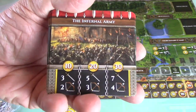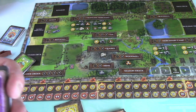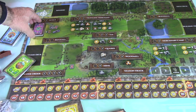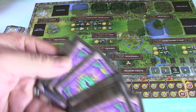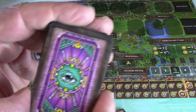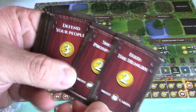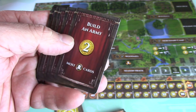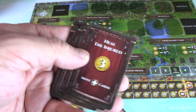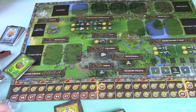The Infernal Army - oh gosh, that looks terrifying. Don't want to face that. I'm assuming these are objective cards - they fit right there on secret objectives. These have got the great eye watching you. Feed the Hungry, Show Prosperity, Defend Your People, Work Smarter Not Harder, Master Spycraft, Build an Army, Heal the Injured, Lead Powerfully, Make a Clearing, Excess Rubble - prepare to fight. Cool.